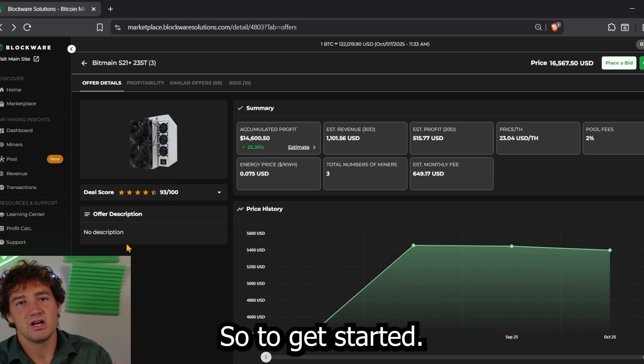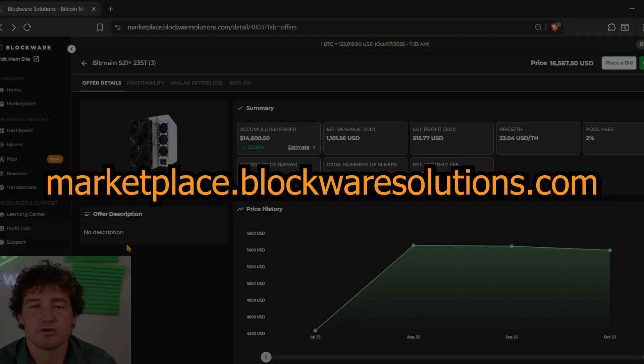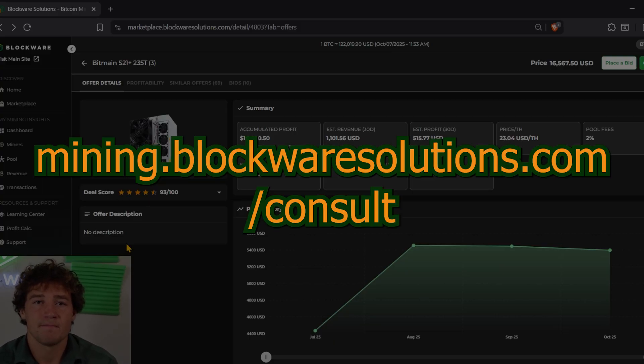To get started, go to marketplace.blockwaresolutions.com. And if you want to speak to a Bitcoin mining professional, fill out the form in the description at mining.blockwaresolutions.com/consult. We can create a customized plan to fit your specific goals and answer any questions you may have about mining Bitcoin with Blockware. Again, that's mining.blockwaresolutions.com/consult.